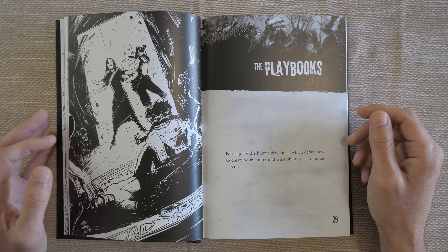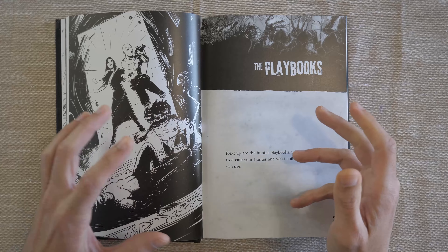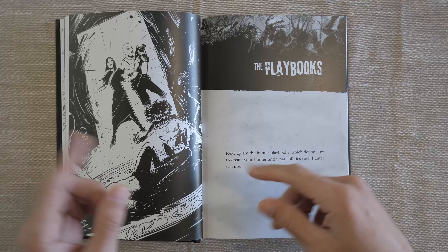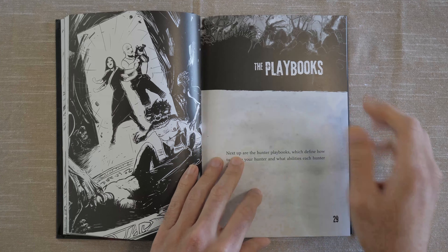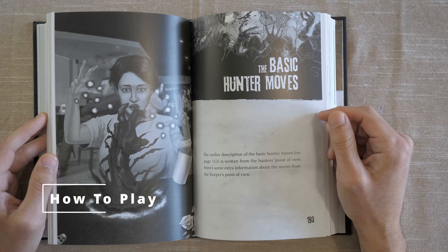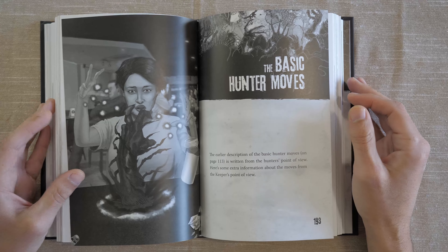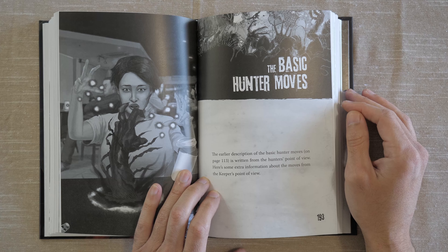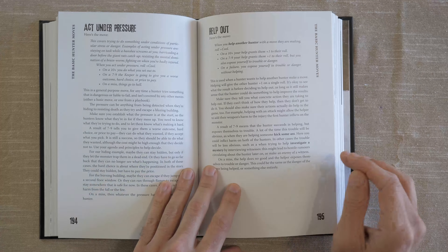Powered by the Apocalypse games put the characters and the team at the forefront more so than any other system I've reviewed on the channel. Character creation is meant to be done together with the other players and with the keeper. The keeper keeps tabs on important little details, and the other players are thinking about how they can tie your character into theirs. I actually really like the playbooks — they are tropes of the genre and that only solidifies the theme. There are enough variations between playbooks to keep things fresh, and everything has to fit on two sheets allocated to the playbook.